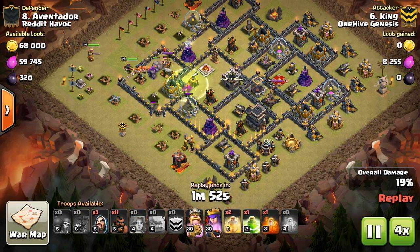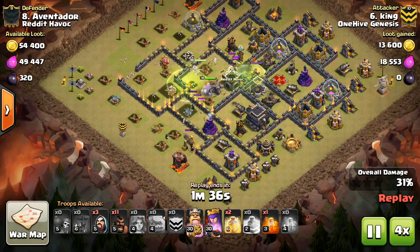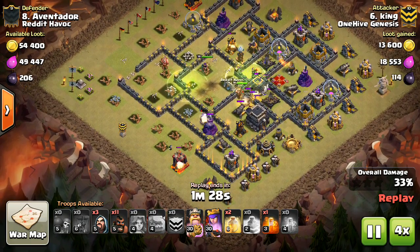It takes one balloon drop and one balloon crash to take out a Tesla or a Mortar. To take out an Archer Tower, it takes one balloon drop and two balloon crashes.